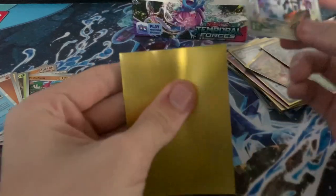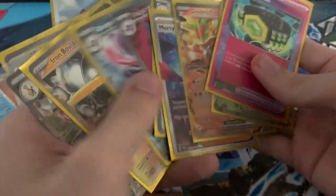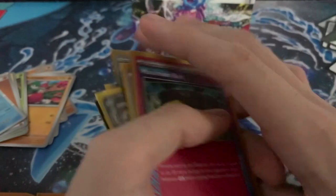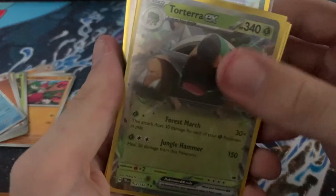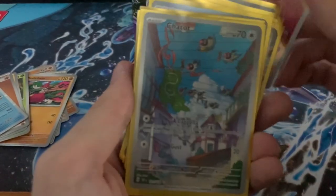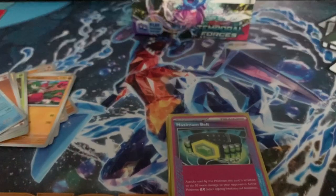That was the last pack, so let's go over what we got. In review: we got a Maximum Belt, a Morty's Conviction Full Art, a Wugtrio EX, a Gengar EX, a Torterra EX, a Gouging Fire EX, another Gengar EX, a Maridon EX, a Brigarok EX, an Iron Boulder EX, a Lickitung Art Rare, a Chatot Art Rare, and a Mudstail Art Rare.